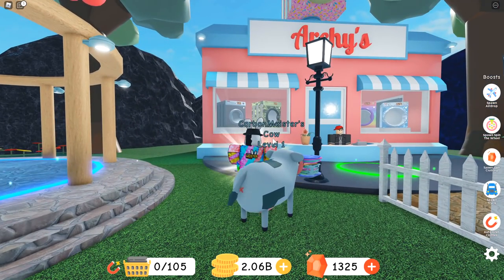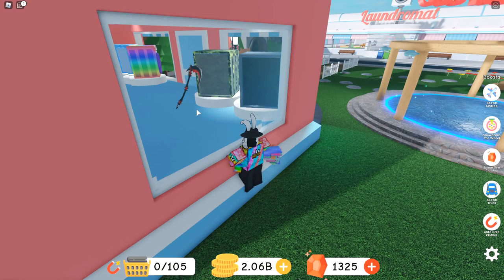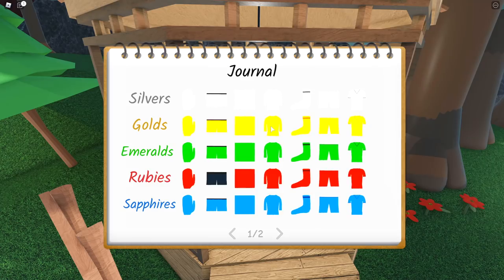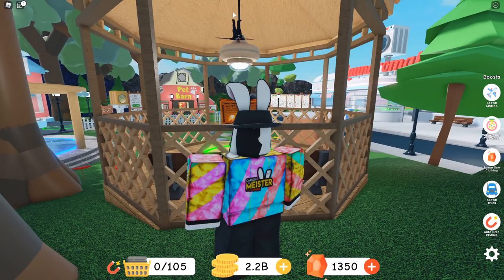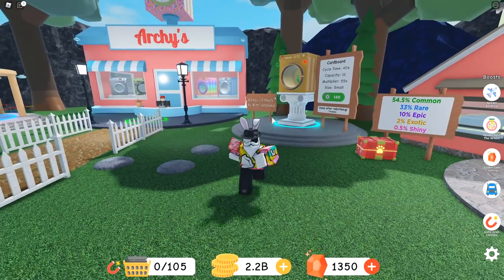The next thing is at Archie's store where you buy your washing machines — if you head around, you'll notice there is now a sign just leaning up against one of the laundry machines. Not 100% sure what it means, but it's there. Oh — a sapphire sock! I just need one more thing, I think it's the ruby underpants. Also, I noticed they kind of flipped over the picture of the CEO of Roblox — not sure why, but he's now spinning on his head, and that's definitely a thing.